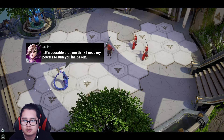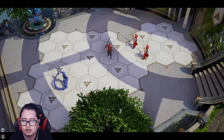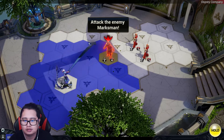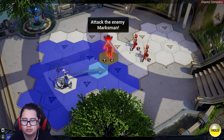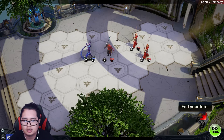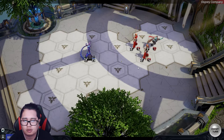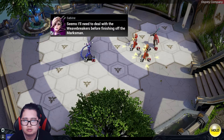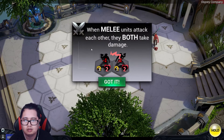It's adorable that you think I need my powers to turn you inside out. I like that! You can actually move from any slot. Let's attack from here. This is the attack and the life — got it. When melee units attack each other, they both take damage.